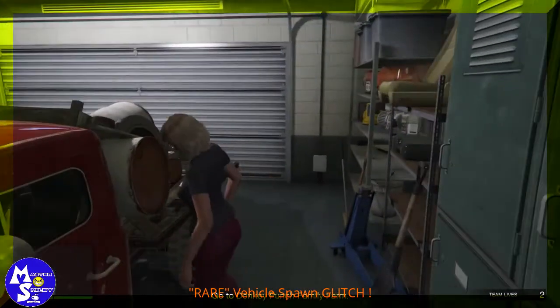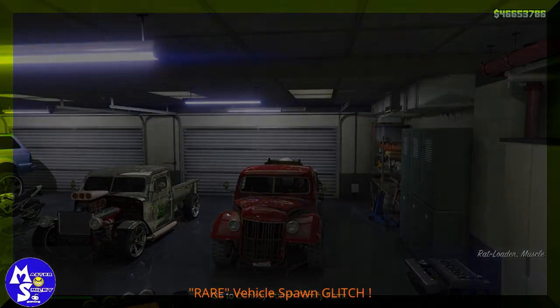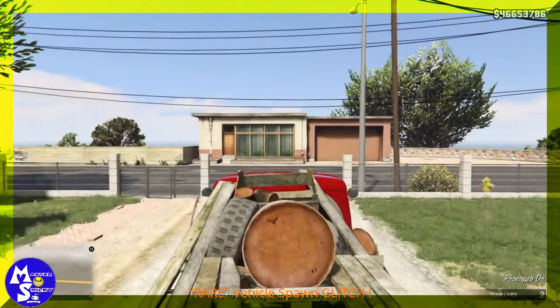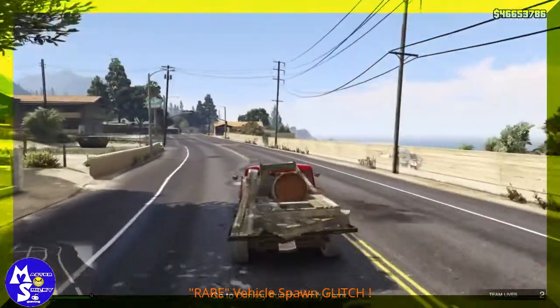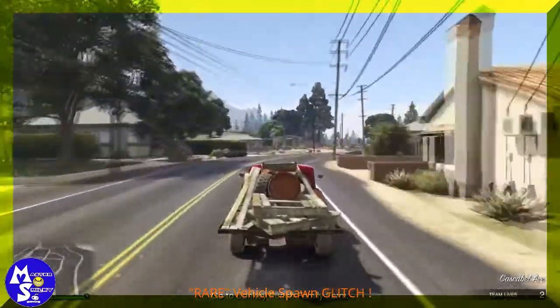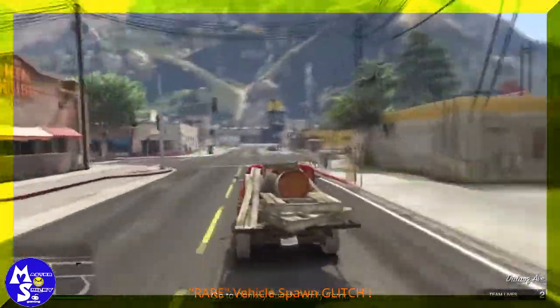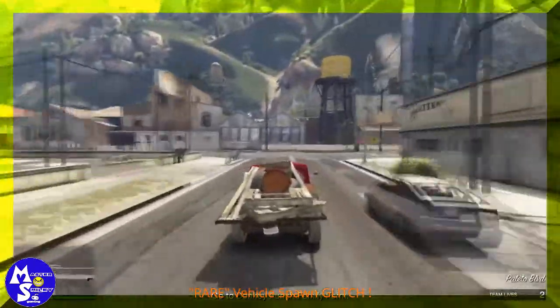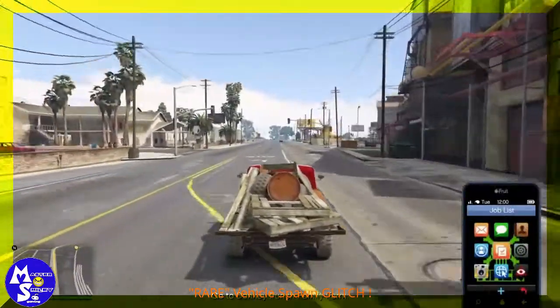Once the job starts, get in the Rat Loader and drive out of your garage. Depending on where you spawn or where you start the game, just drive all the way down to this area of the map and try to come from this angle — from the military side.